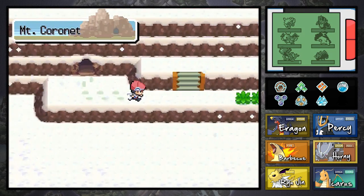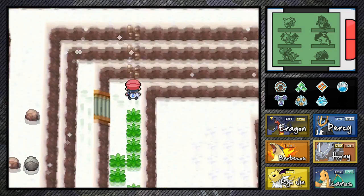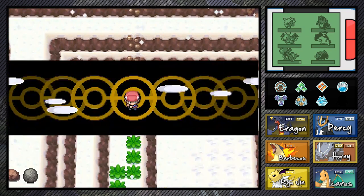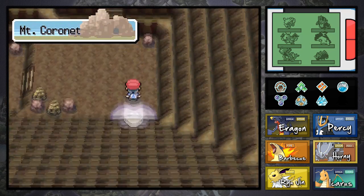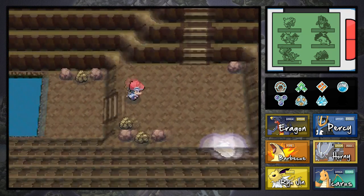Hey, what's going on ladies and gentlemen, welcome back to another episode of Pokemon Platinum. In our previous episode we saved the three Pokemon of the lake and made it to Mount Coronet. Today I'm going to make my way all the way up to the very tip top of this mountain and hopefully meet up with Cyrus and stop him before he does anything stupid, because Cyrus is a psychopath who'll do anything to get his perfect little world.